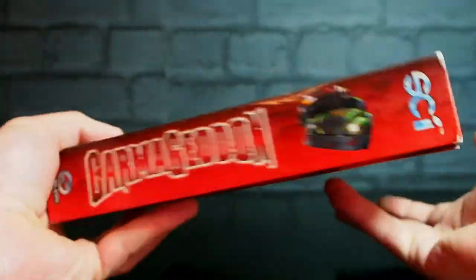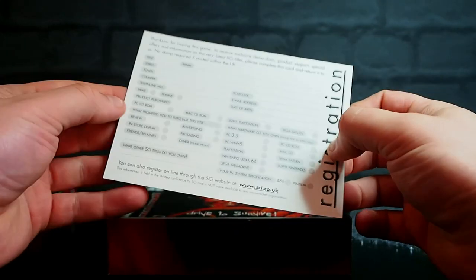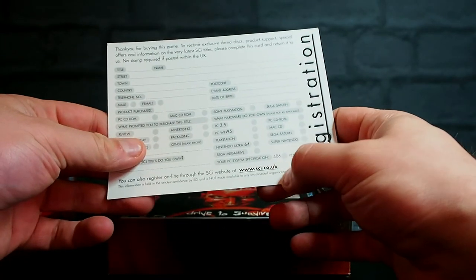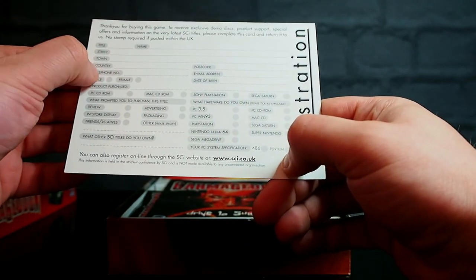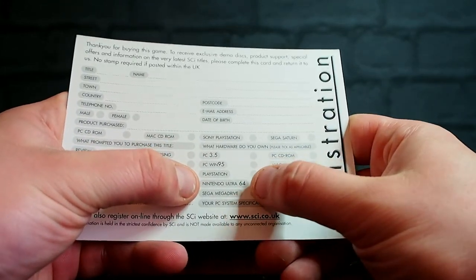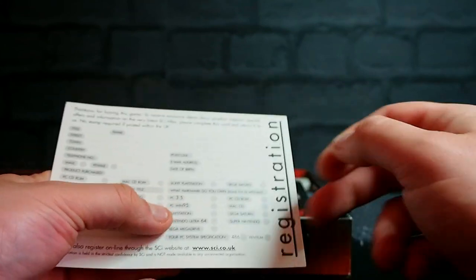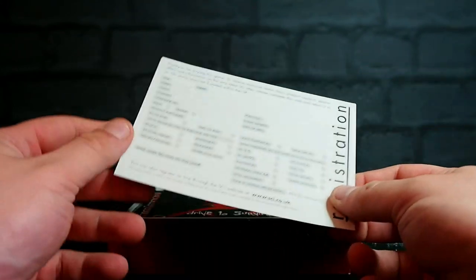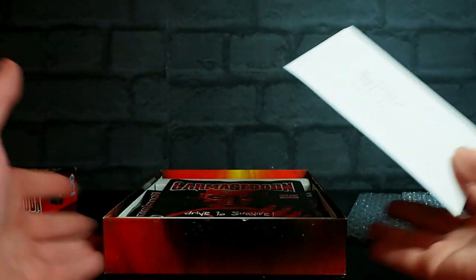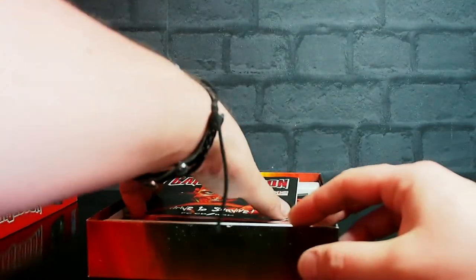There's also not any big 18-plus logos or anything on it. SCI Limited Free Post London - you should absolutely try and register this 24 years later. You can also register through the website. Your PC spec: 486 or Pentium. Oh, that's interesting - Sony PlayStation, Sega, Win 95, Nintendo Ultra 64. The PS1 version and the N64 version, and I think the Game Boy Advance version as well - there are lots of different versions of Carmageddon. None of them are this. All of the others are based on Carmageddon 2: Carpocalypse Now, except the GBA one, which is weird and side-scrolling and frankly not very good.